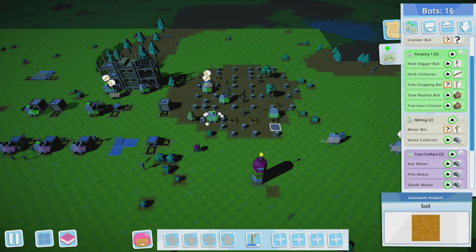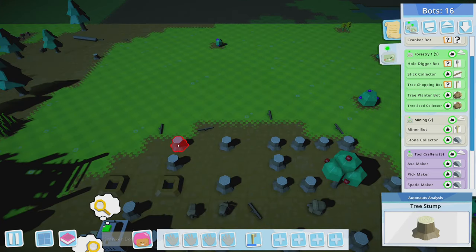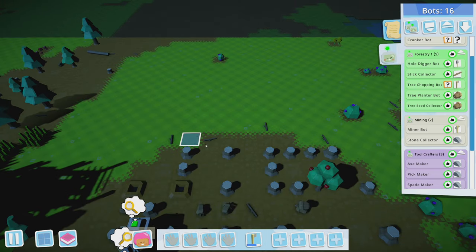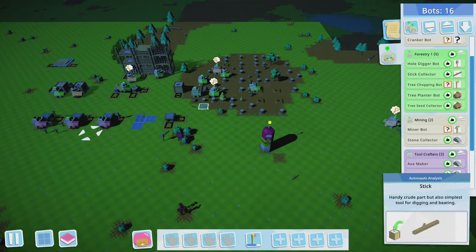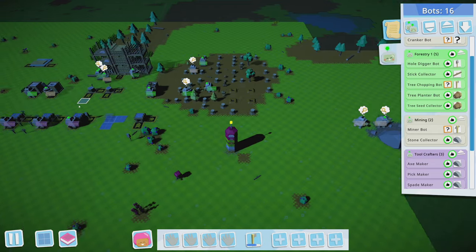I noticed that from digging, things pop out randomly around where the tree was. If the area only covers up here and stuff pops out to the north, it's never picked up. So for the bushes, we take the max area and place the bushes one tile in from each edge — that way if berries pop out in any direction, they can always be picked up. We can move through bushes, so no spacing issues.